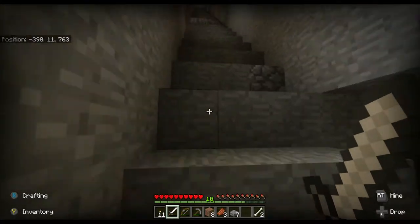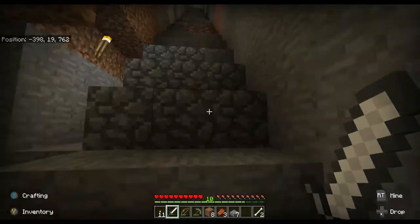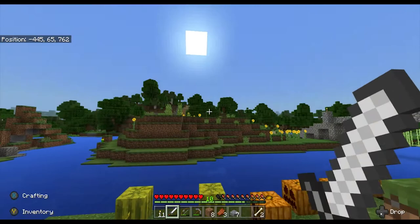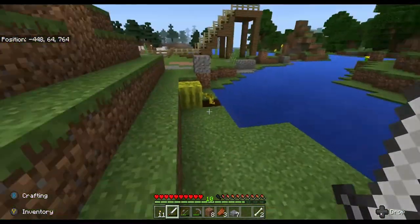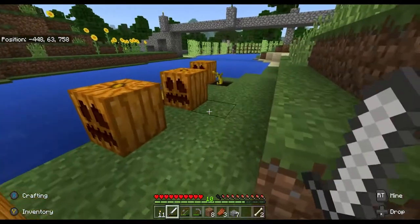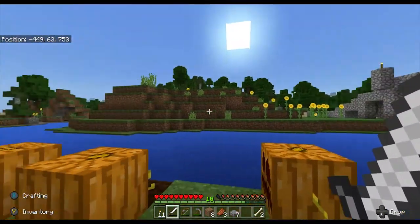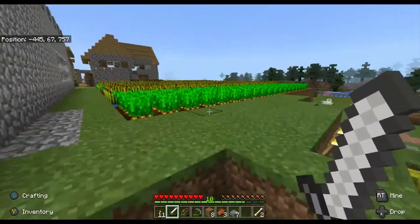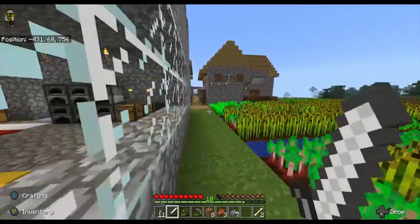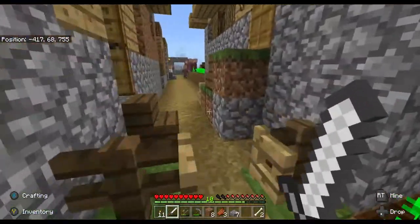Coming out the back exit we're right at the melon patch. We have some melons here and pumpkins over there as well, just right behind the main house at KidSource Village — the house I worked out of during the entire series once I found the village.